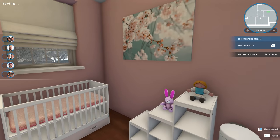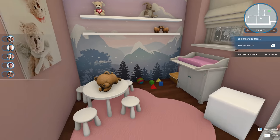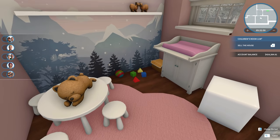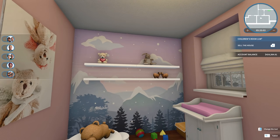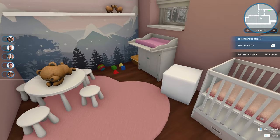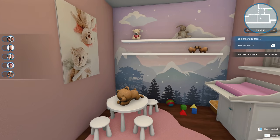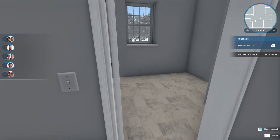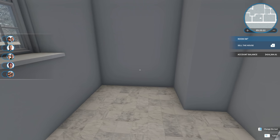We now officially have a baby's room. It's very pink — I went with a mountain wallpaper and put toys and little kid stuff everywhere: blocks, a changing station, dolls, stuffed animals, and cute pictures on the walls. I wanted to go with a very pink theme, so this is what we have. Now it's time to tackle the large bathroom.